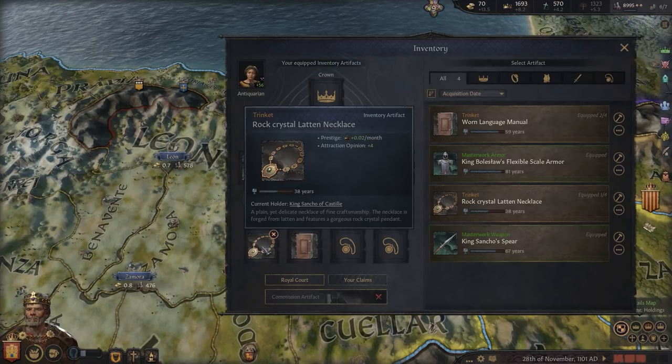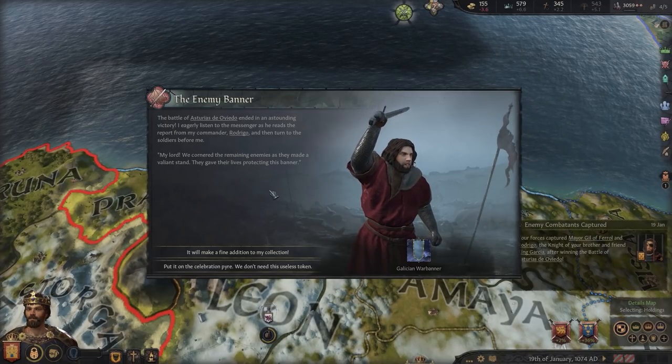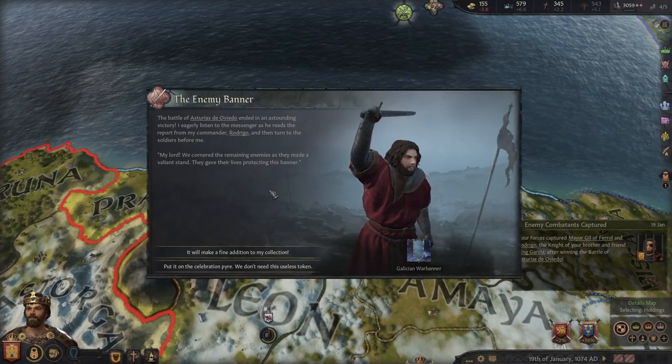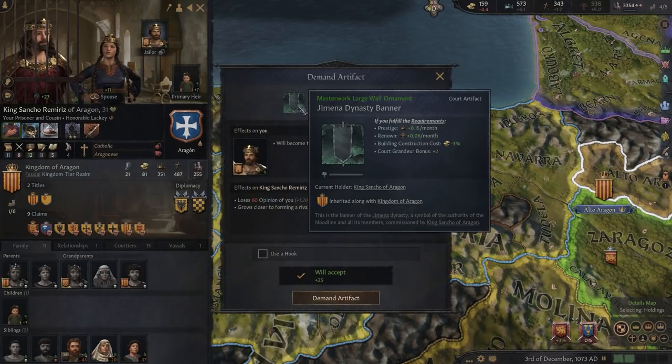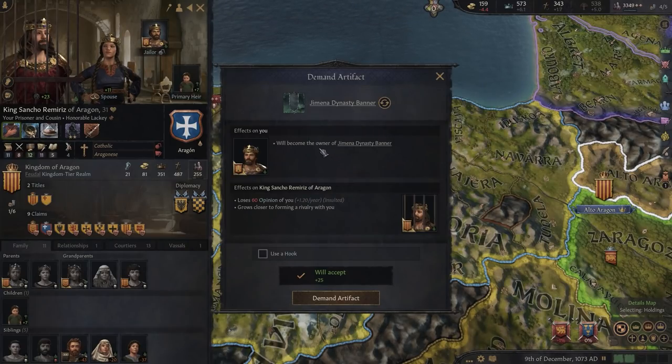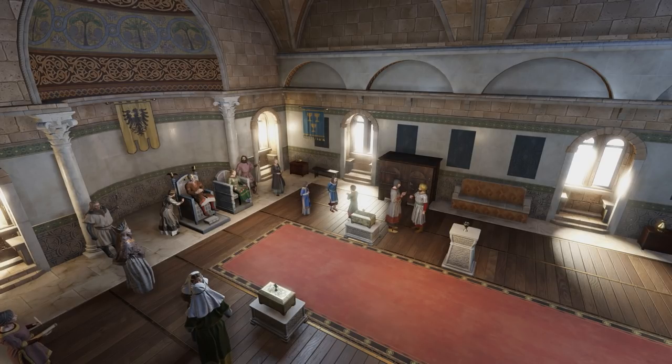Having artifacts made is not the only way to acquire them, though. You can take artifacts from other characters after battles — for example, like capturing an enemy's standard banner. Further, it's also possible to inherit items from other family members, and indeed have claim on them if other characters own a piece of treasure you really should be owning. In other words, there's a whole lot of ways to come into possession of nice loot and to spice up that courtroom of yours to make it look a lot more fun and vibrant.